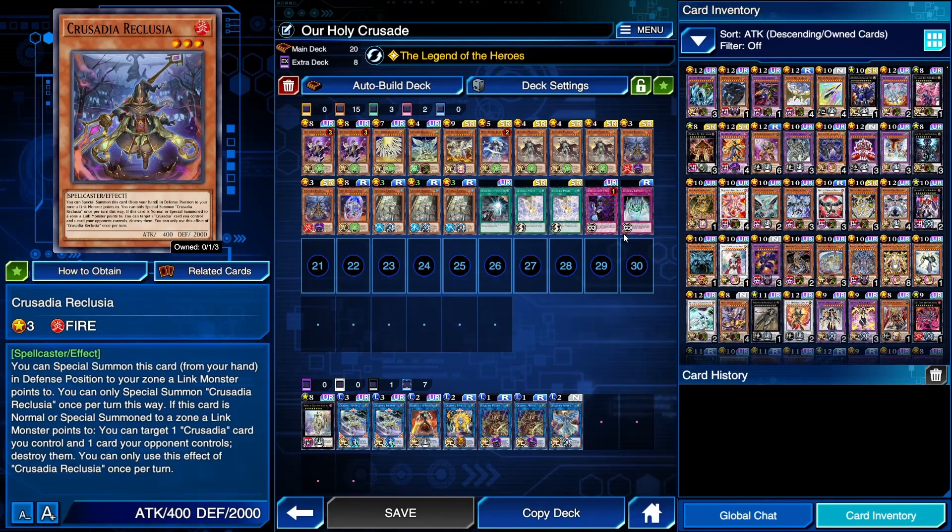Crusadia Reclusia — if this card is special summoned to a zone a link monster points to, you can target one Crusadia card you control and one card your opponent controls and destroy them. Trading one-for-one is usually not that useful, especially for a link climb deck, although you can prevent the destruction of your own card with Crusadia Arborea's graveyard effect. I would primarily use Reclusia as your normal summon so you can just link it off into Magus and save your special summons for monsters with better effects, especially on turn one.